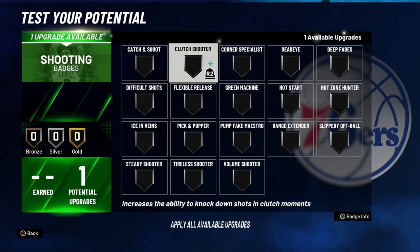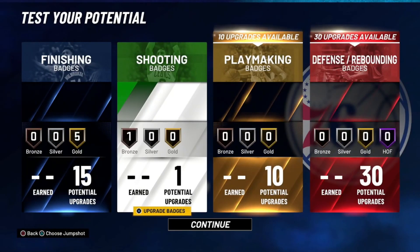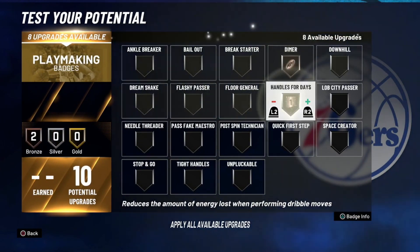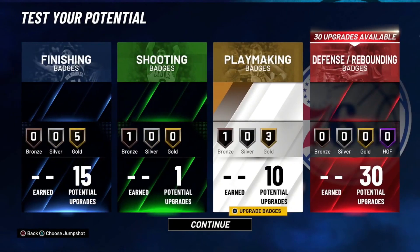Then for shooting, you just want to put on — I would say — slippery off-ball, so you can get by people easier. If people are going to be throwing you lobs, you can get around them so you don't make contact and mess up the lob. Then for playmaking: bronze dimer, gold handles for days, gold quick first step, gold unpluckable — just like that. Confirm that.